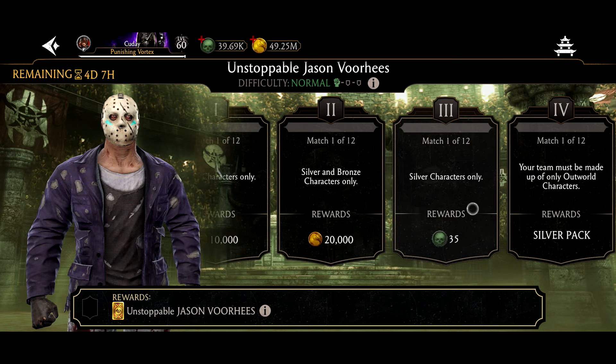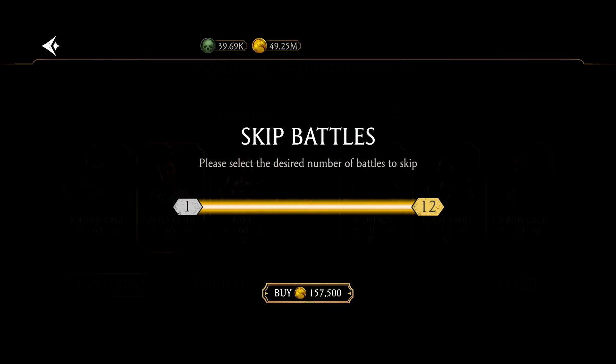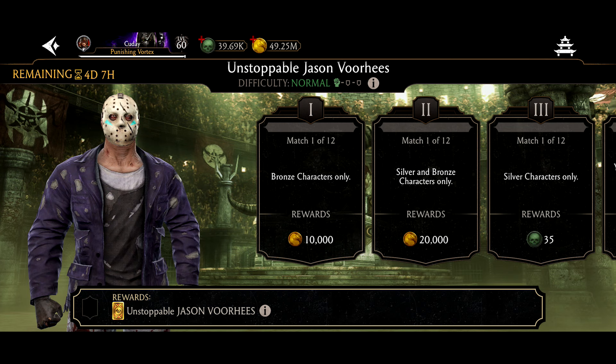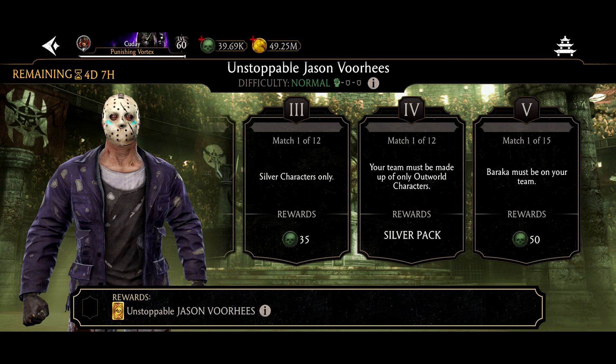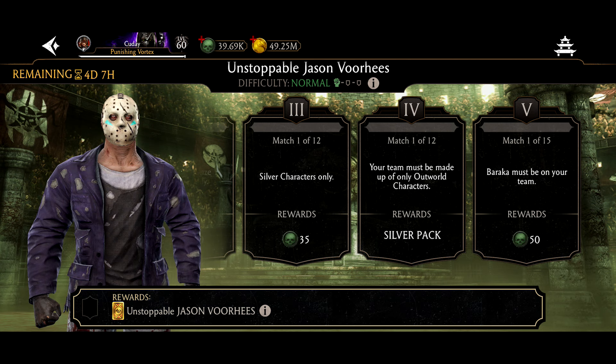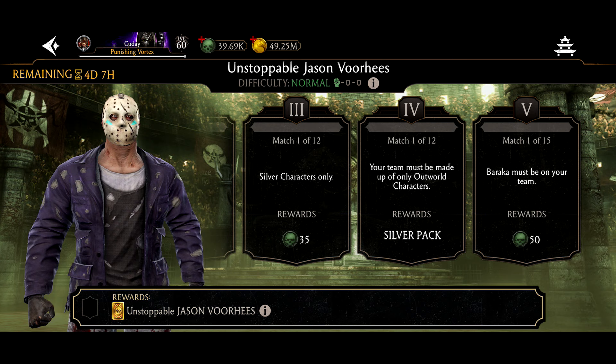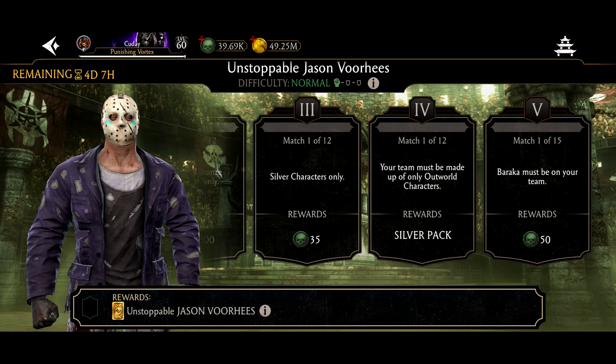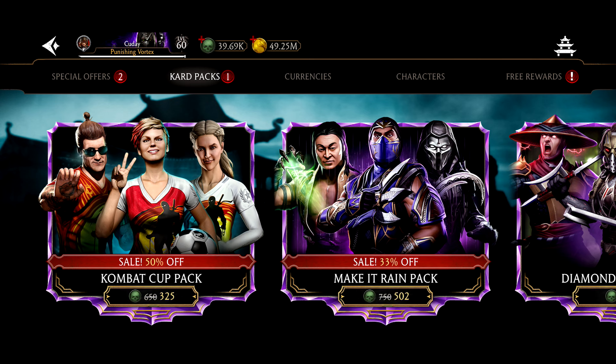Besides quests, challenges are another way to earn souls. Challenges have two stages that reward souls. For challenges, you just want to do as much as you can. If you're opening gold packs every single day, eventually you'll have enough golds to complete normal or hard difficulty. Normal and hard will guarantee you 35 and 50 souls at least for the first half. Elder difficulty does require more characters to be maxed out, so you might not be able to do elder difficulty as a beginner.